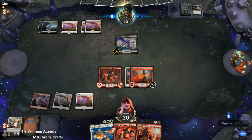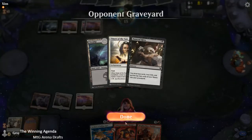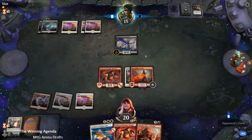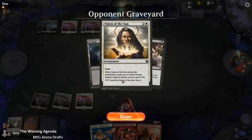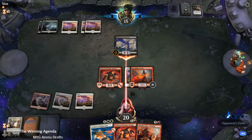White-black is a pretty sweet place to be in this format — you just get so much removal. And if you can pick up something like a Nightmare Shepherd and a couple of threats, which is what I think black might be lacking a little, then you are in a pretty sweet spot. And white just has a lot of depth and a lot of different strategies it can go to — go wide with its commons, or lead into larger creatures if you pick up things like Sun-Blessed Pegasus as well.